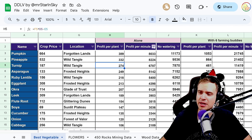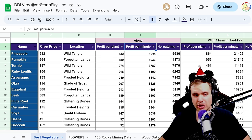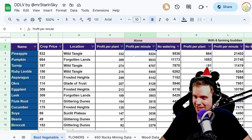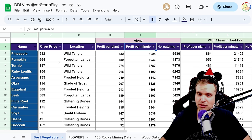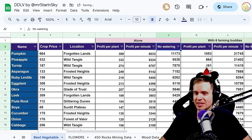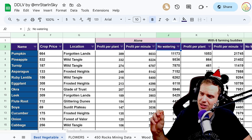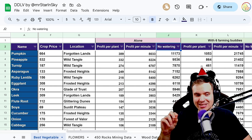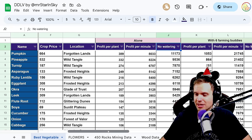Looking at profit per minute, pineapple actually takes a very slight lead because it takes much less time to grow and you don't have to water it — once again, as far as I know, since my test failed. If you are actively farming and plant a new batch as soon as crops are ready, you'll be making slightly more money per minute with pineapple compared to pumpkins.